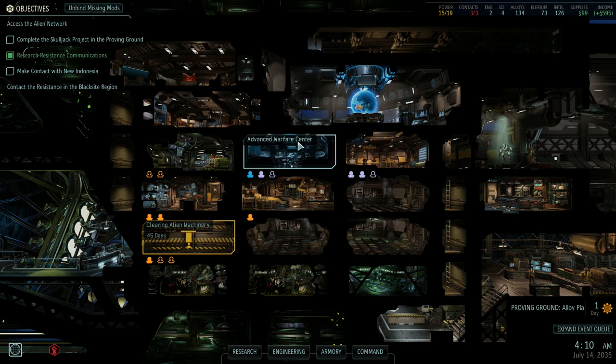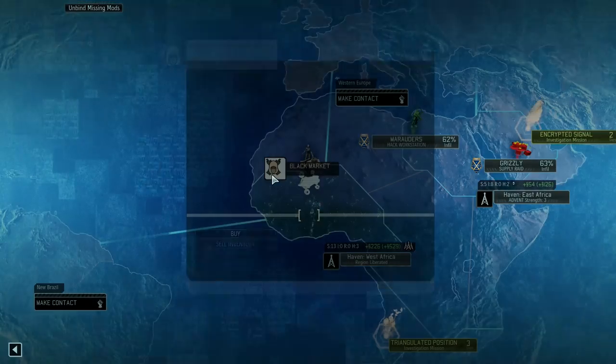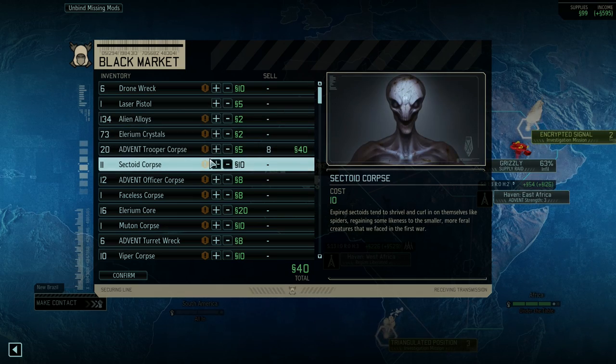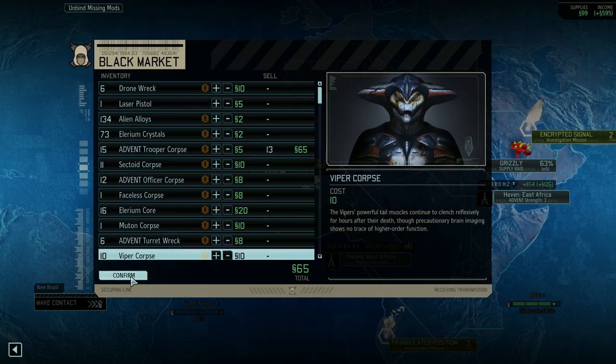Hey everyone, and welcome back to some more Long War 2. Let's continue our playthrough. I'm going to sell some trooper corpses at the black market because we need the supplies, and the trooper corpses don't seem to be used for anything other than materials — but every corpse can be used for that. We need 125 to start the resistance comms, and then we still need some supplies for the Proving Ground projects.